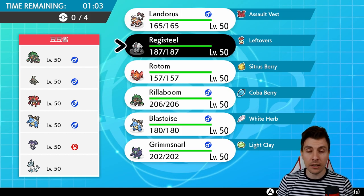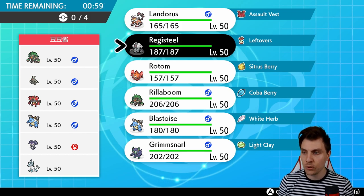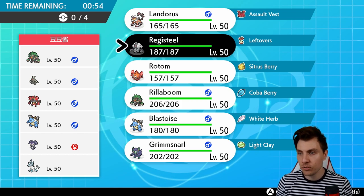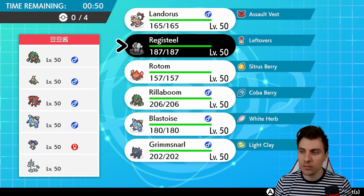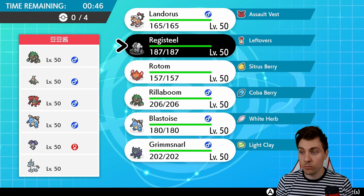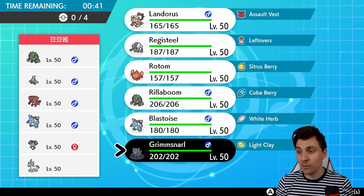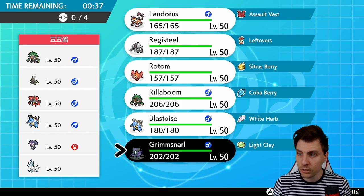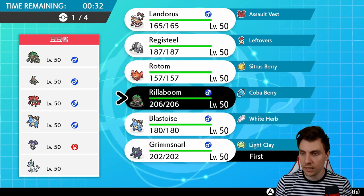That plays into Registeel being able to come in and do some work late game, especially against that Glastrier if we see it. The Redirection with the Indeedee is going to help out their big hitters in the Glastrier and Blastoise and help them set up their Trick Room. But outside of that, they don't have much speed control. They've got priority on the Rillaboom and they may have Shell Smash on the Blastoise, so those are things we do need to watch out for.